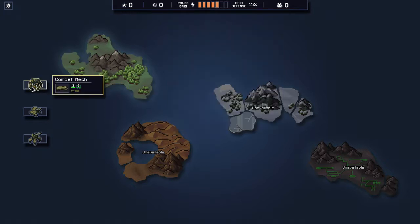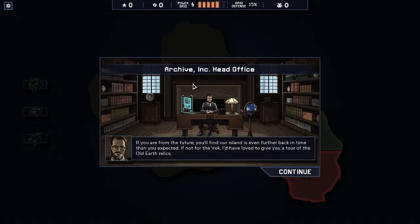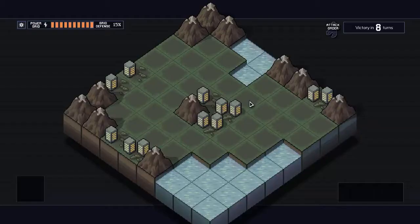So we've got our squad. The Archive Inc head office says: 'If you are from the future, you'll find our island is even further back in time than expected. If not for the Vek, I'd have loved to give you a tour of the old Earth relics. There is a combat simulation available to get new commanders up to speed.' So let's start the simulation.